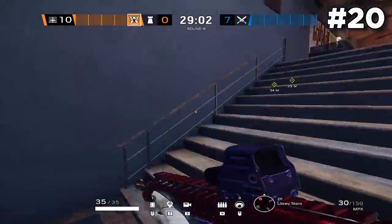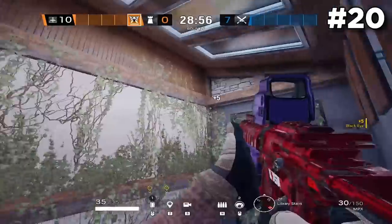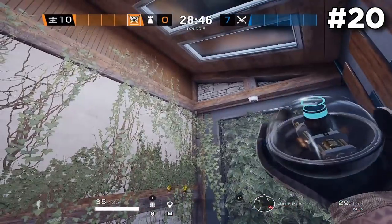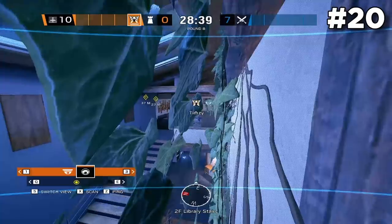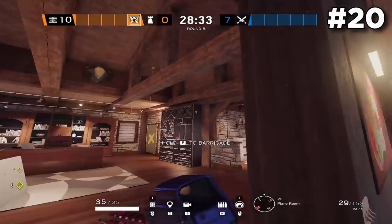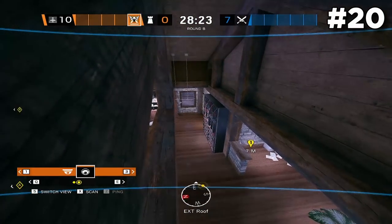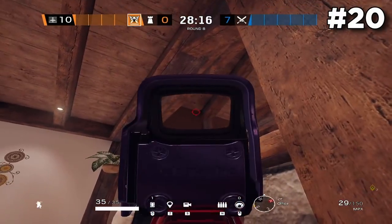Next, make your way up the library stairs to the top and throw your vault cam into the corner — make sure it sticks to the south wall of the library staircase, or else debris will cover the visual line of sight. On the correct side of the wall you'll be able to see anybody coming up the library stairs and more importantly see people push the piano double door. In Office, throw the vault cam up in the rafters for pure plant info — you can't see this vault cam from canine balcony or from the office wall being open, so you'll be able to see them walk in for the plant and know if you need a nitro below.